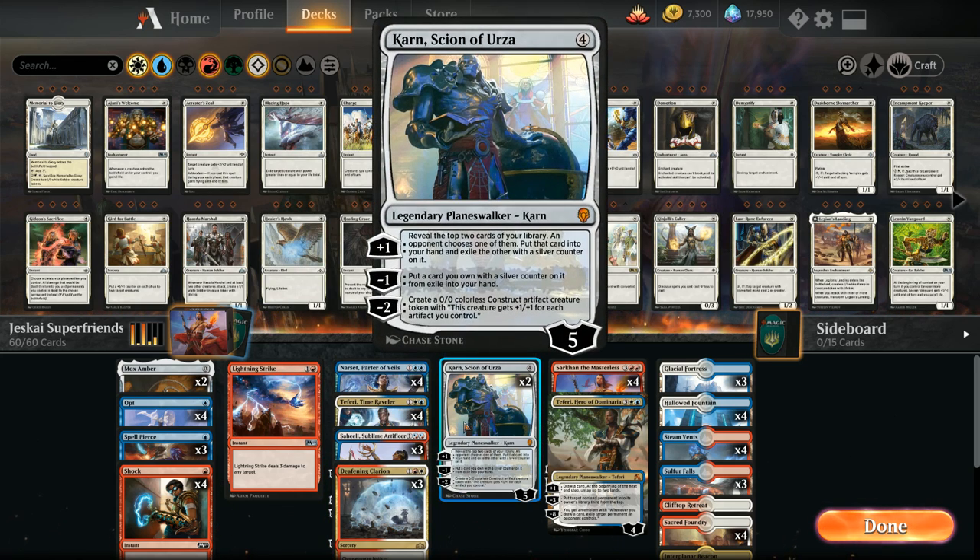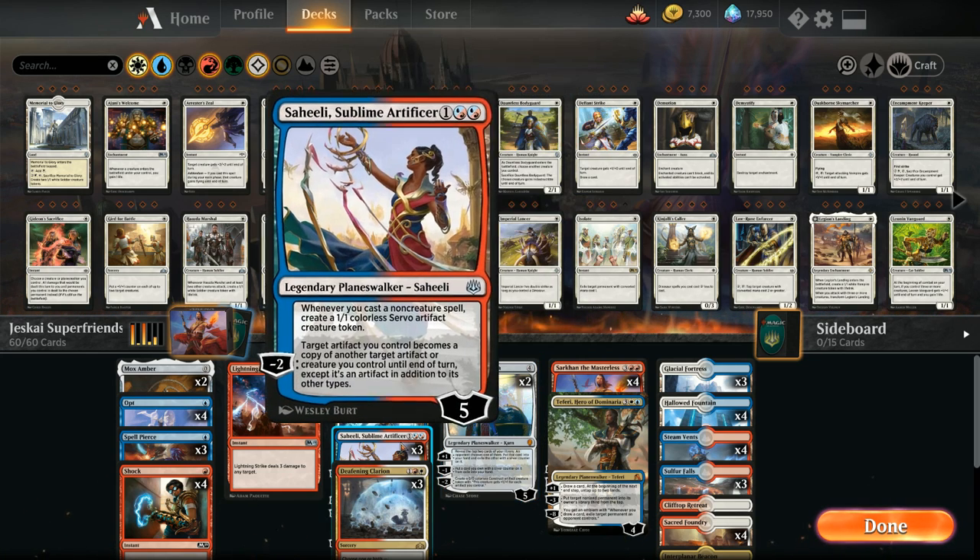At four mana we've got two copies of Karn, Scion of Urza, which can provide card advantage with the plus one and minus one abilities. The minus two provides a powerful Construct token that grows the more artifacts we have in play, synergizing greatly with Saheeli.